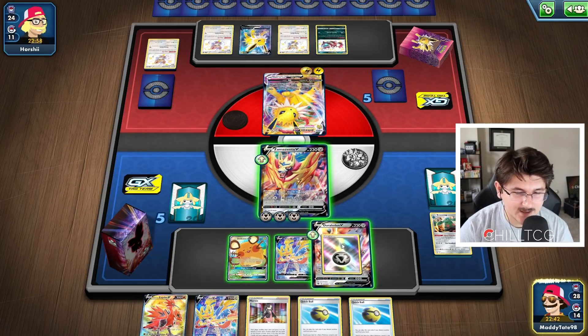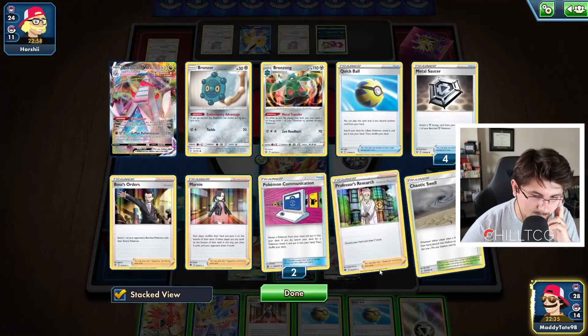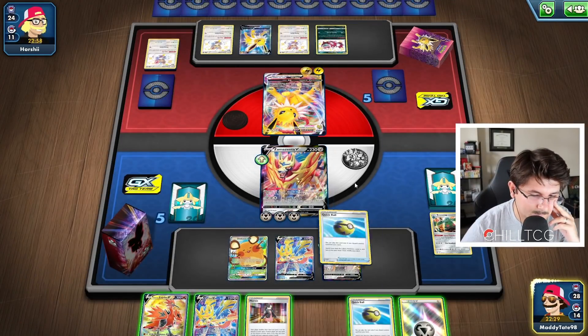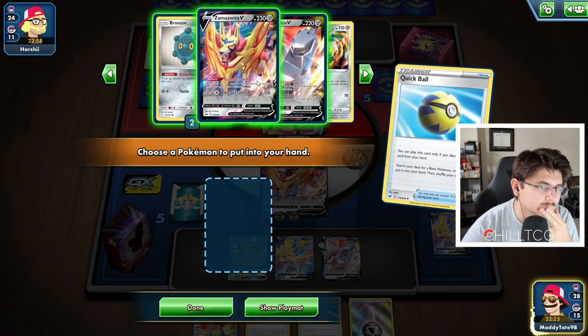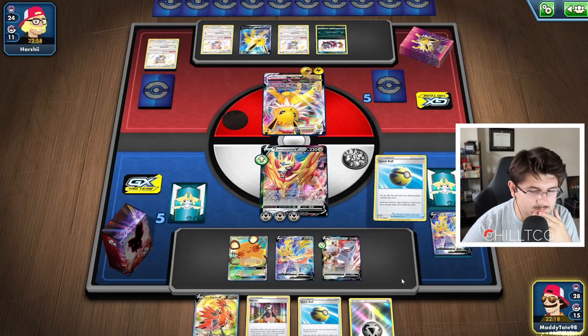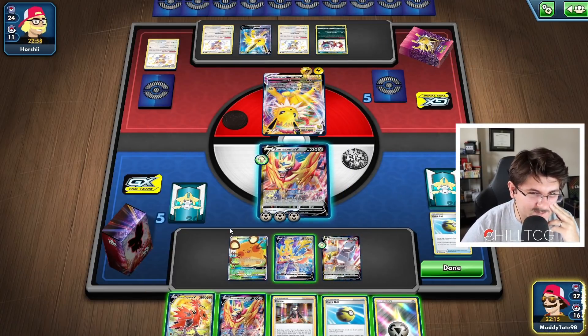I'm going to attach to the Duraludon — well, no, because we want a special energy on board in case we get into the Duraludon VMAX. We don't have any Metal Saucers left, though. We don't have any Metal in the discard pile either. Let's get rid of the Zacian. Let's grab another Zamazenta. The thing is, do we bench this Zapdos to potentially get the KO this turn? That is a possibility — we just need an Aurora Energy. Although we can't move the energies now anyway without Bronzong, Zapdos might not be the play this game.